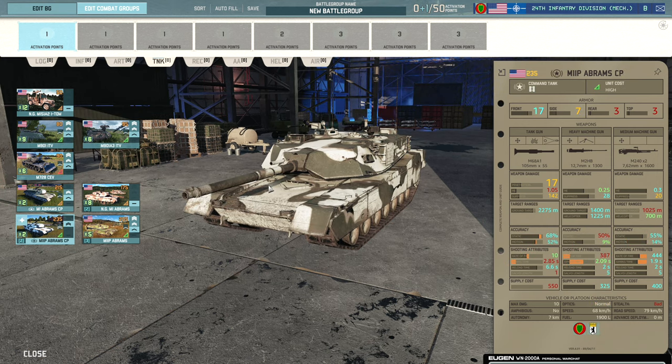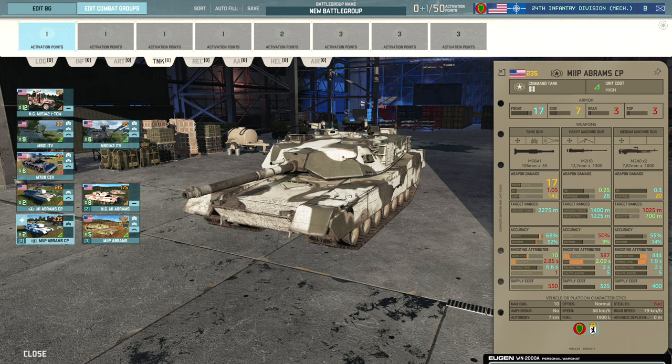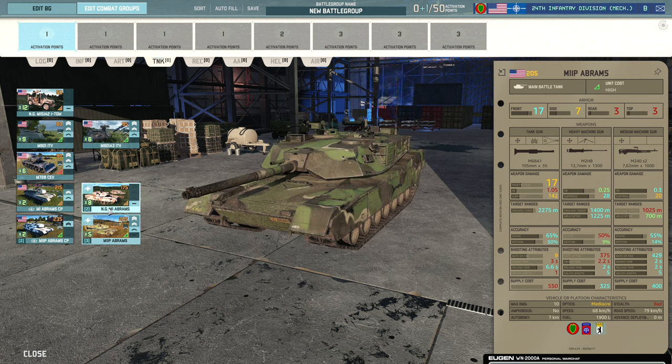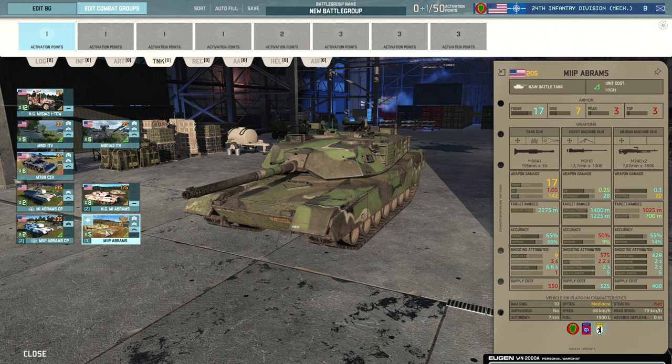Then we have the M1 IP variant, which gets better armour — 17 front armour and 7 side armour, a nice increase over the standard M1's 15 front. These are not National Guard units, so they don't get the accuracy penalties, rate of fire or reload nerfs. There's a leader variant at 235 points and a non-leader variant at 205 points with three cards available, so a lot of tanks are on offer in the 24th Infantry.